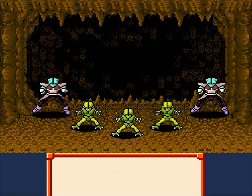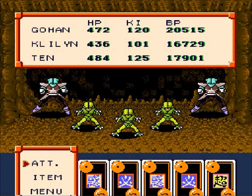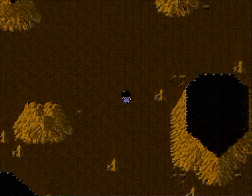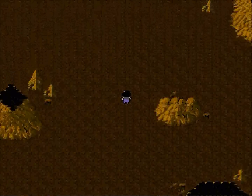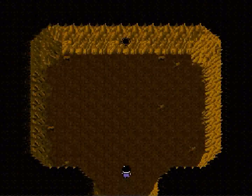I think it's somewhere up here is where we're supposed to look. Oh, bugger. Okay, I think what we're looking for is up here somewhere, pretty high up. Okay, there we go. We want to go inside this entrance here.